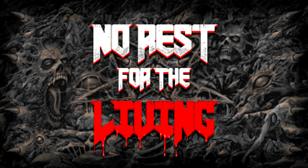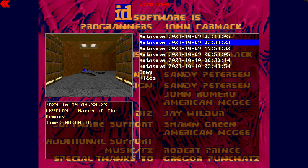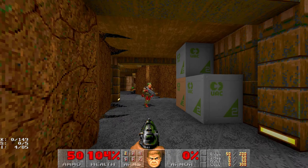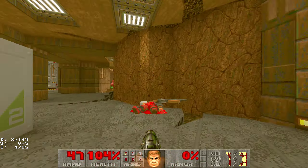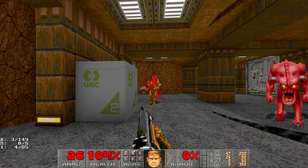Welcome back everyone to my playthrough of No Rest for the Living, an expansion pack for the Doom 2 game. Today I'm going to continue with level number 9, which is a secret level called March of the Demons. I'm playing on ultraviolence using GZ Doom. I should remind you that I'm playing with Pistol Stars using the community MIDI pack for this No Rest for the Living map pack.